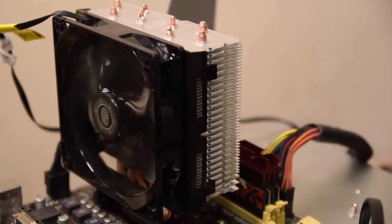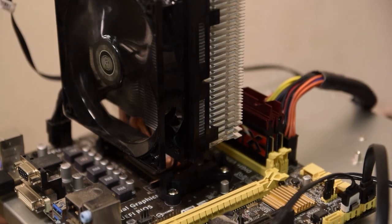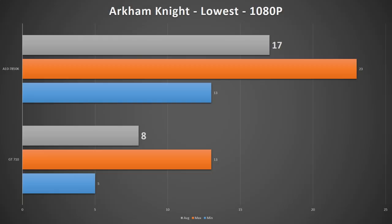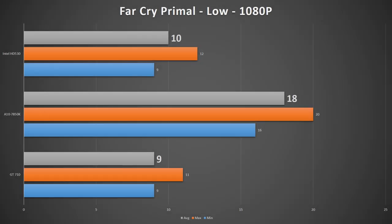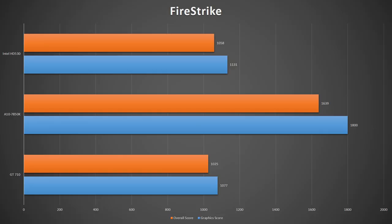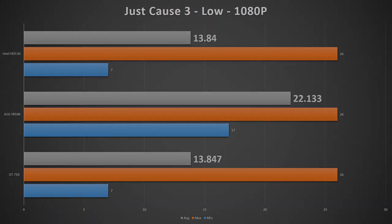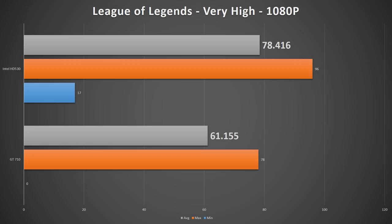To give this GT 710 the best chance possible against the integrated GPUs, I only compared the benchmarks that the 710 put out while at its max overclock. Unfortunately I wasn't able to get all my standard benchmarking games to run on the integrated GPUs, so the testing field is smaller than normal, but suffice it to say the GT 710 puts up some sad results. The A10 7850K with its R7 200-series class GPU blows it out of the water, and the Intel HD 530 on the 6700K puts it to shame as well in every single game.